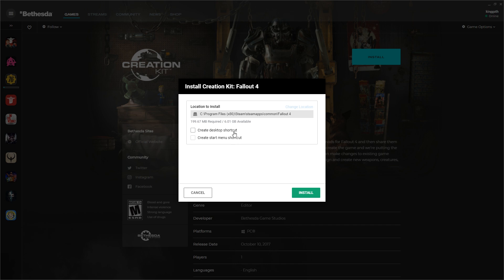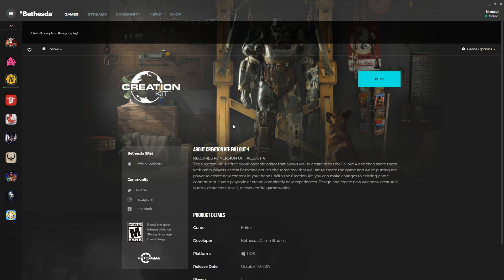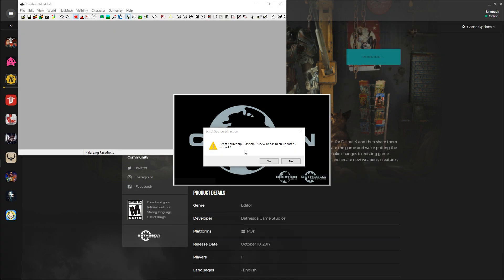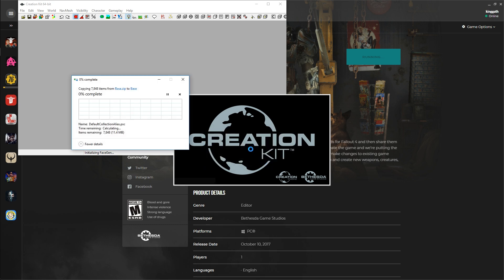Once you've installed the Creation Kit, the easiest way to keep everything working is to just install it into your Fallout 4 directory — it should default to finding your Fallout 4 install in Steam, so let it go there. It may seem messy, but it will make your life infinitely easier. After it finishes installing and launches, the first thing you'll be asked is whether you want to extract the scripts. Say yes and use the default location. Even if you have no interest in scripting, you'll still have to do some rudimentary scripting to mod — don't worry, most of it is just one or two lines.